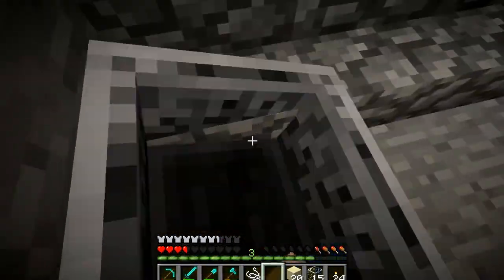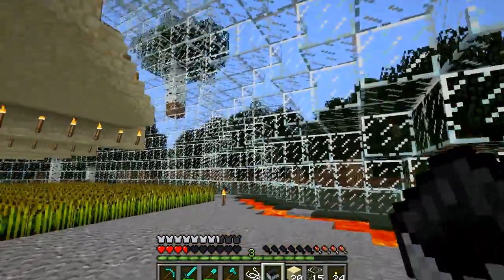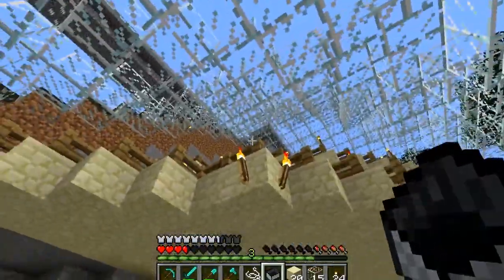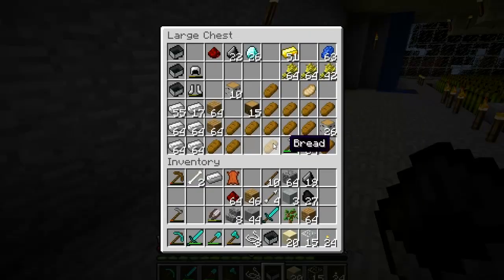Here we are. This one took forever to build. This was a natural mountain and we just cut the side off it and replaced each block of the edge of the side with glass. It was a work of art. Is there any food? Yes there is — and bread now stacks. When I first did this, bread didn't stack so much.